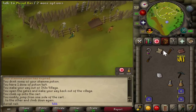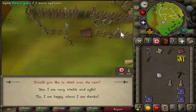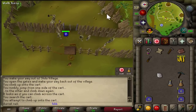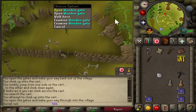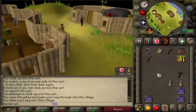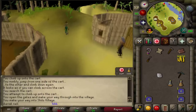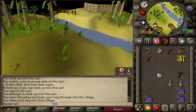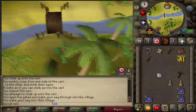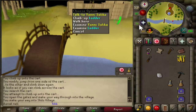Search the broken cart — option is 1. Go through the metal gates and the wooden gates, then head back to the quest start area.